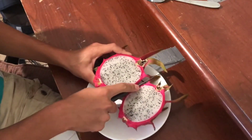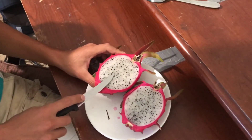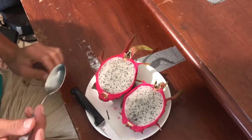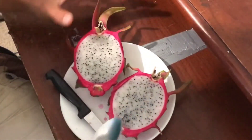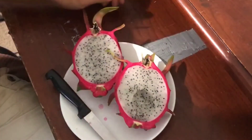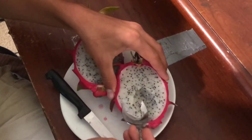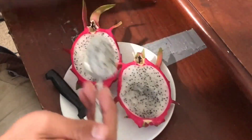It looks fine - this is what they usually look like on the inside. They can also be yellow on the outside and yellow on the inside, or dark purple on the inside, which is what I was hoping this variety was, but it's not. That's okay - it means it's probably very similar to the other kind we have. What I like to do is put them in the refrigerator - it's super cold and you eat it like ice cream. Wow, this is not bad - a little bit sour, not as good as the other variety, but this is pretty good.